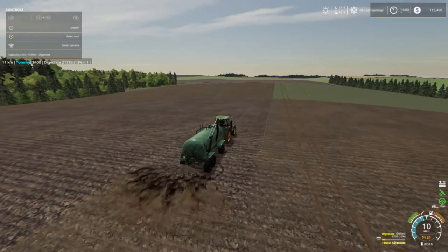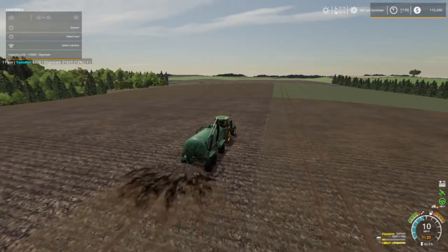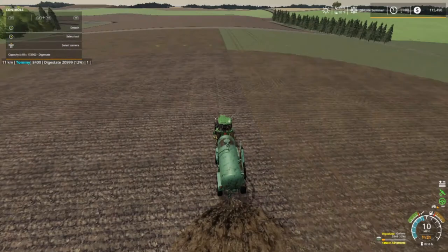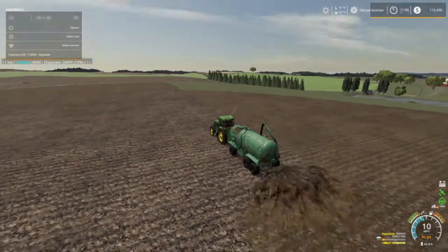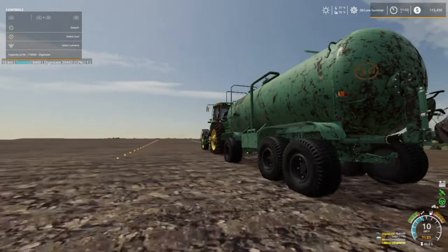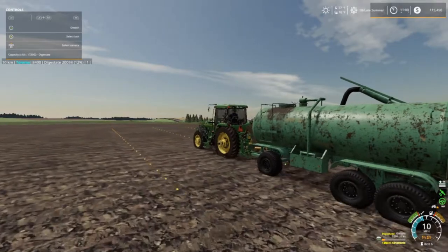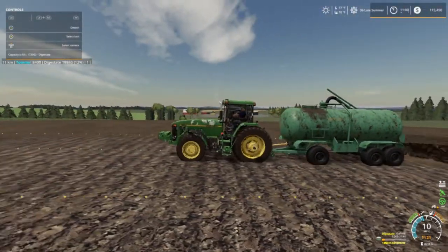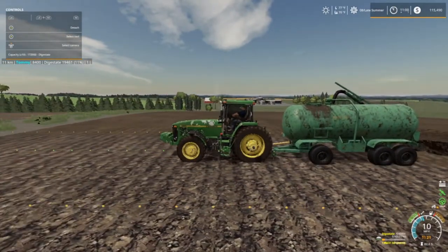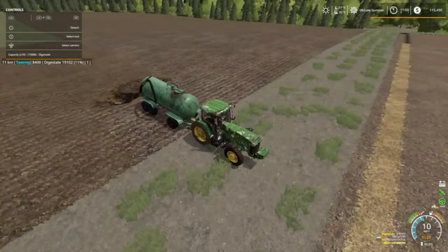I'm munching on some chicken in case you hear me chewing — it's a rotisserie chicken we get from the store. My mom brought it by and she's going back to town, so I figured I'd record. I really like this tank. It just looks like the front end is a little bit smaller, I guess because of the wheel being one axle instead of two. But yeah, it's getting along.